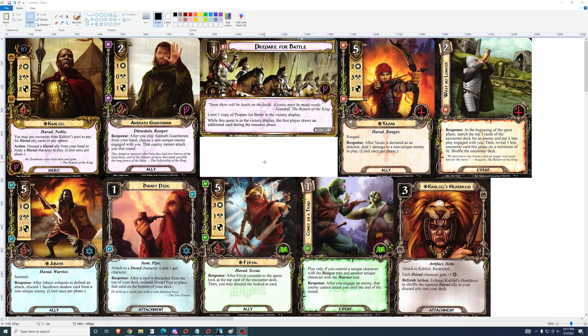If we did play all three of them, that's a cumbersome deck — three five-cost characters. That would be an exceptional deck if you get them all out at once, but getting them all out would take a lot of turns. You'd need resource acceleration, and you'd need it all to be on Khalil so that you could use his resources to pay for Harad ally cards.